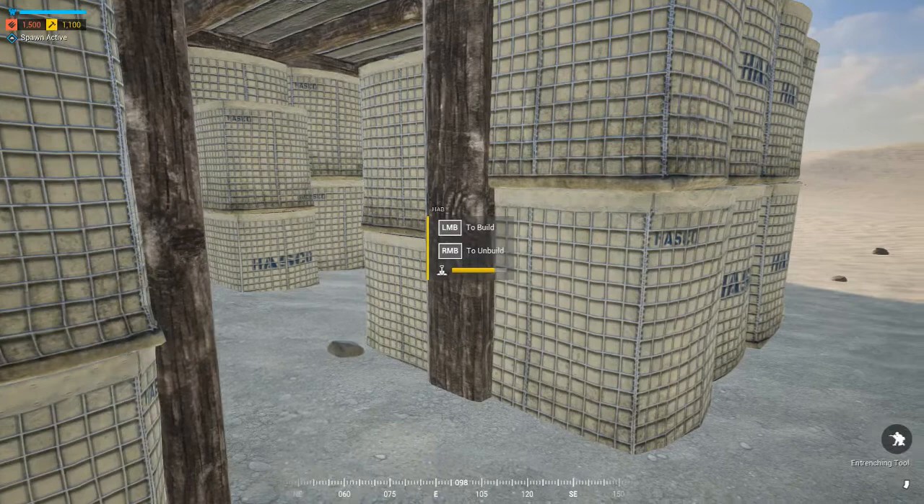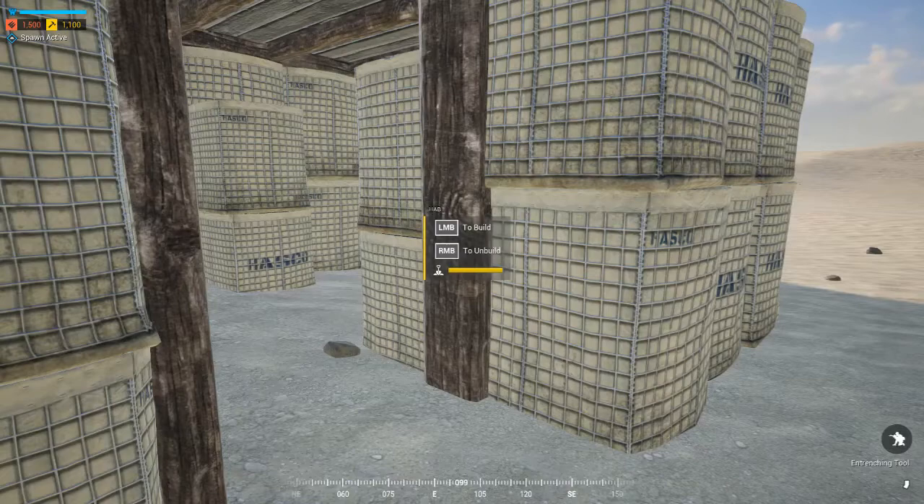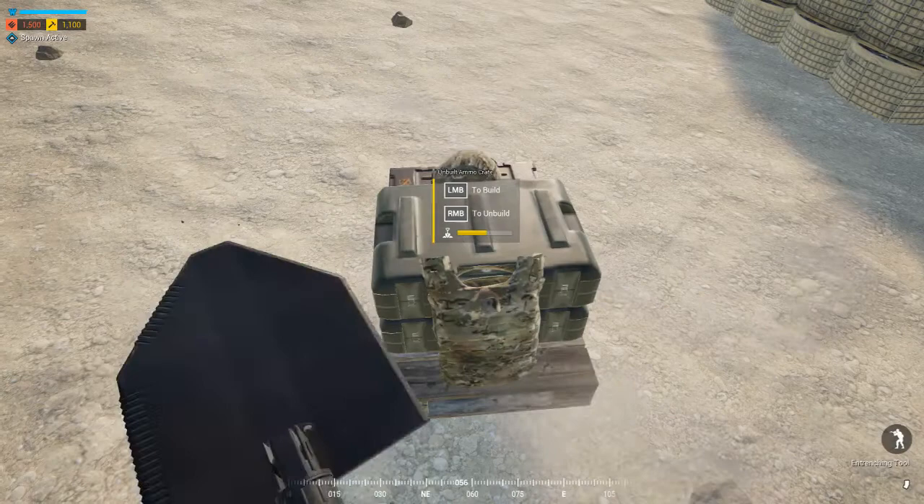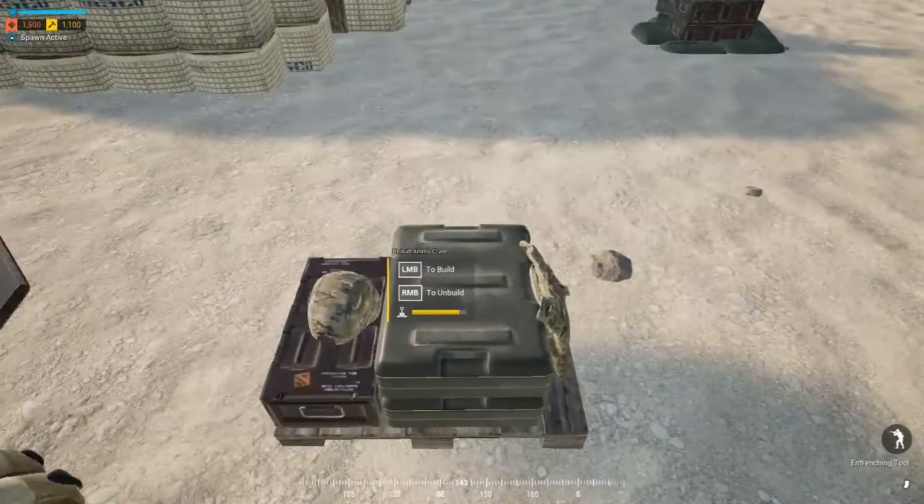Our ammo box is critical — this is how we supply ammo when we respawn. Very important to keep ammo stocked. This also allows us to change kits or roles, so you can switch from squad leader to rockets or whatever you need.